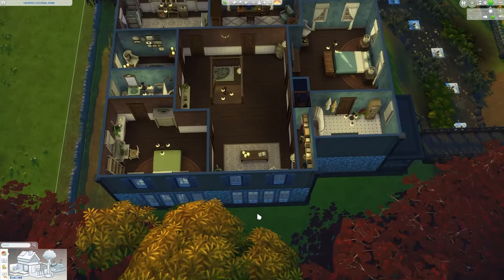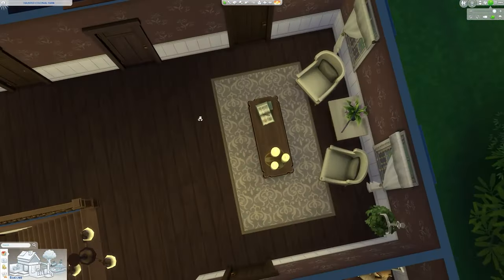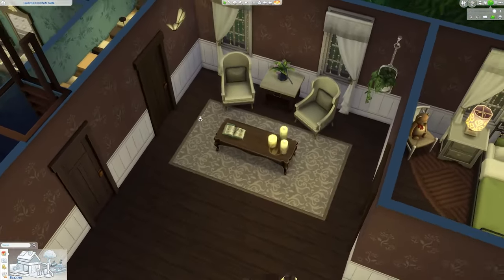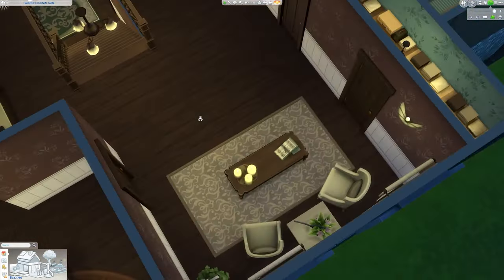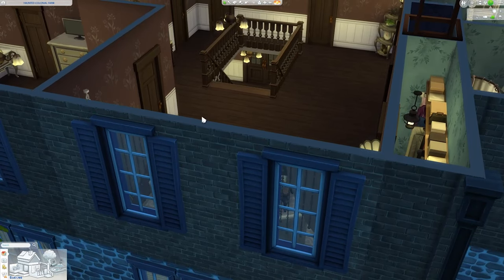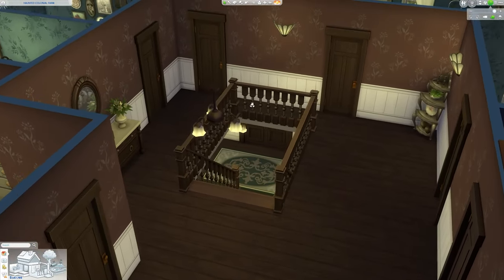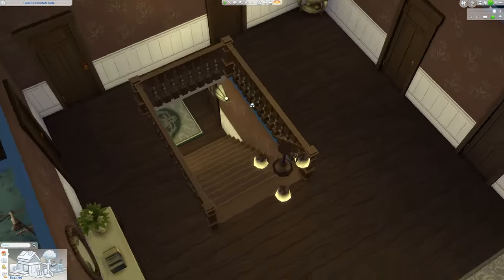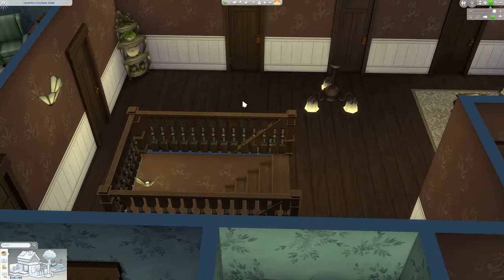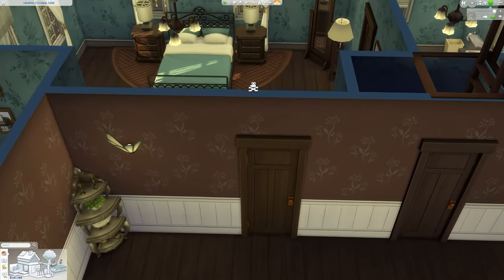Moving up to the second floor, we do enter a pretty large landing area. Towards the back, I created a sort of sitting nook for your Sims — a nice place to read or hang out — using a lot of content from the Paranormal Stuff Pack. Moving forward, we have a view of the staircase heading back towards the main entrance, and along the walls I added a little bit more decor, including an end table from Cottage Living and some china from the base game.